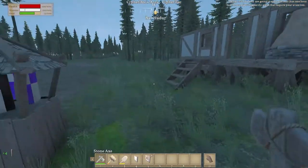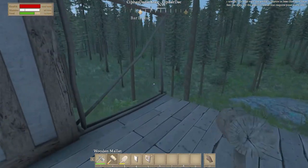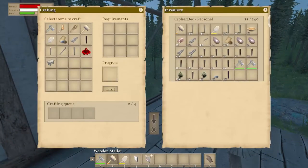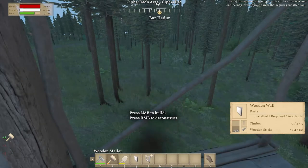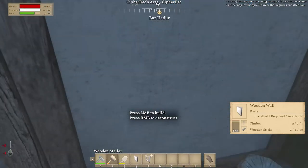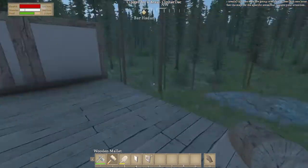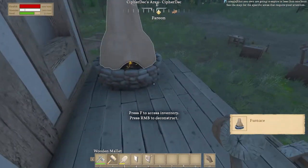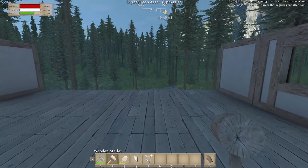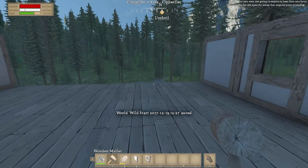We'll put those in our inventory while that works. We're gonna have to make a mallet here soon too — let's just do that. That used the timber that we needed. Okay, that's done. We have our sides and everything; hopefully we're going to get to a point where we can do lighting and everything.